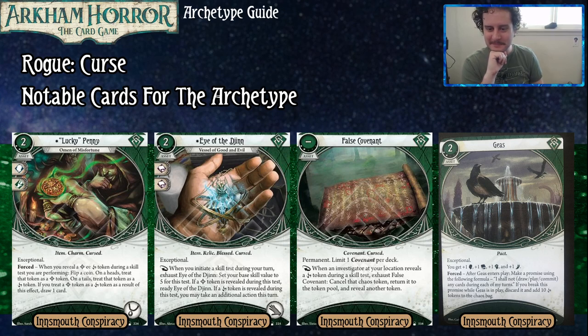Then we got the False Covenant, which is our primary way to ignore curse tokens. It is a two-costed permanent asset, limit one covenant per deck. As a reaction, when an investigator at your location reveals a curse token during a skill test, exhaust False Covenant. Cancel that token, return it to the token pool, and reveal another token. This literally just lets us ignore a curse token — it's like we didn't even put it in the bag. And not just for us, but for anybody at our location.